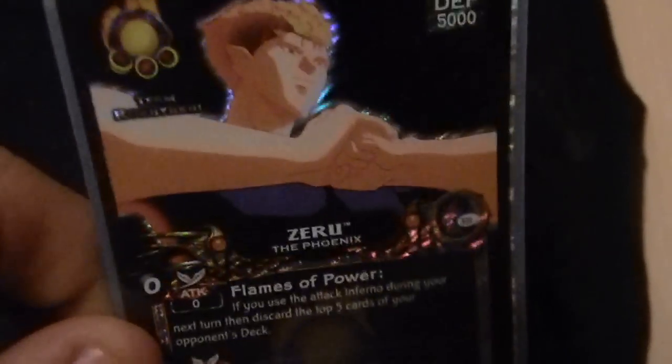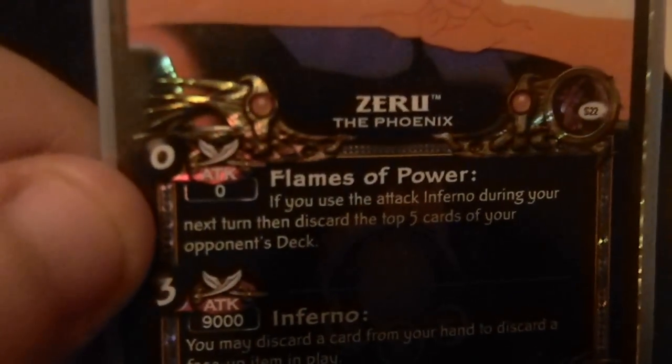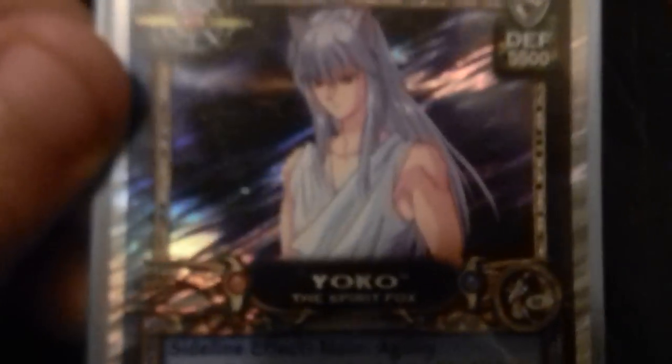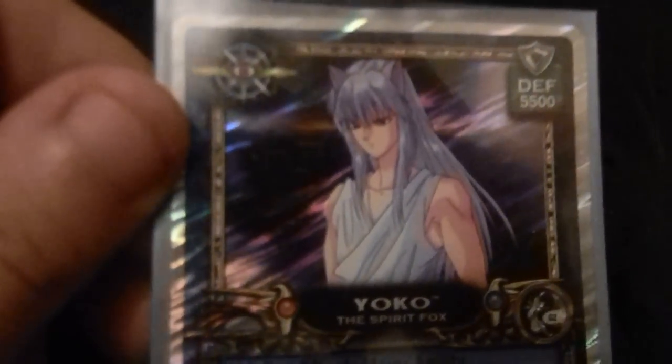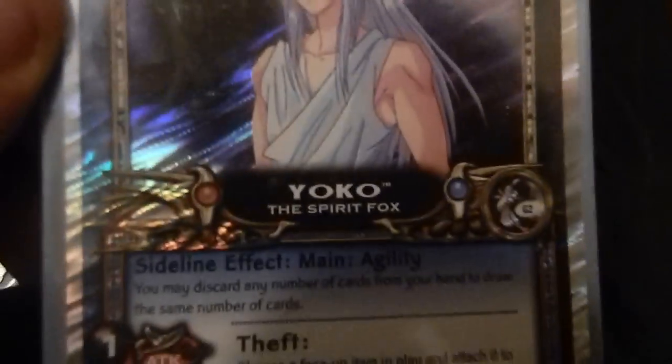Next is Zero — this card is a staple. One of the staple characters. His attack Flames of Power: part of why this is so good is the minimum damage for free, and then next turn Flames of Power says if I use Inferno, in my next turn they mill top five. And Yoko is just a staple on any team — she speeds this deck up so much. I can pitch my hand whenever I have a dead hand and just go through this deck so fast. Shoe gives her a Kukai crew, so she also has 7,500 base.